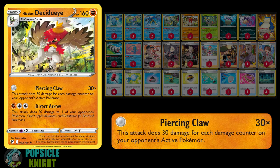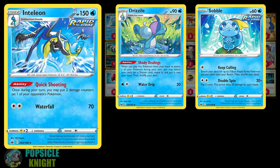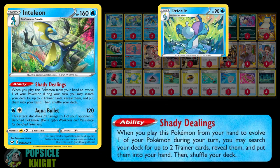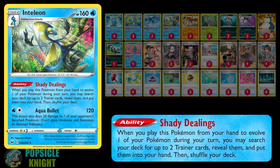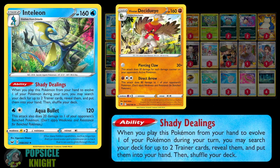Of course, the only thing you really have to worry about is dealing those damage counters on your opponent's Pokemon so that Hisuian Decidueye can deal big damage. To help with that, I have a 3-3-3 line of Inteleon, especially the one with the Quick Shooting ability. Once per turn, you can deal 2 damage counters on one of your opponent's Pokemon. However, I'm also using the Inteleon and Drizzile with the Shady Dealings ability. If you evolve into Drizzile or Inteleon from your hand, you can search your deck for one or even two Trainer cards. This is very effective, especially when you need the Rare Candy or Evolution Incense to set up Hisuian Decidueye.